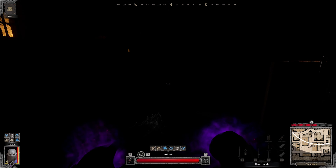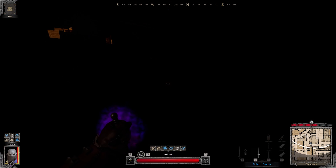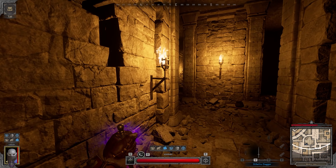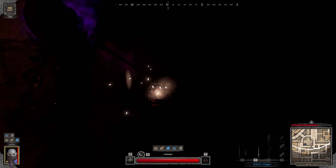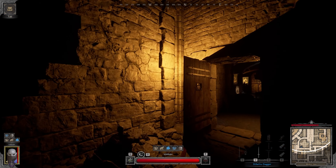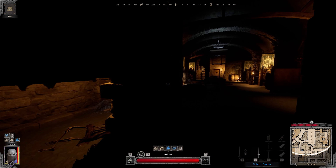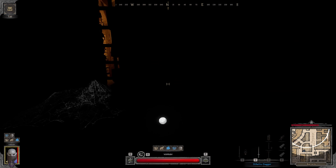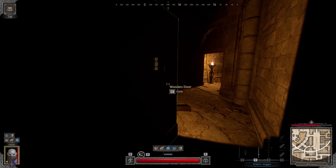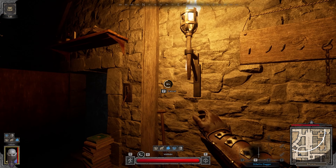This guy just took my blue gate though - that's a bit annoying. Hit the wall to get rid of the cutthroat. Once again, turning off lights.